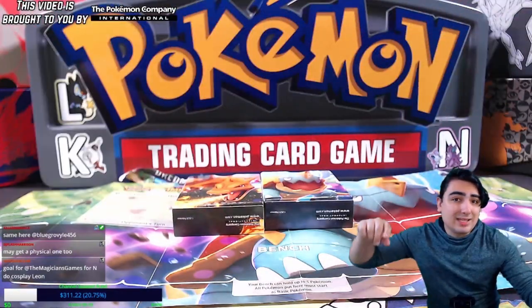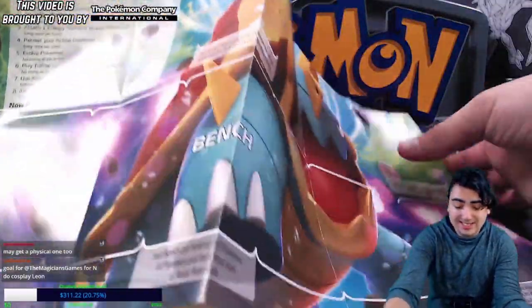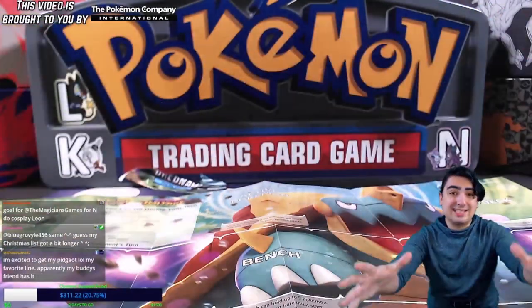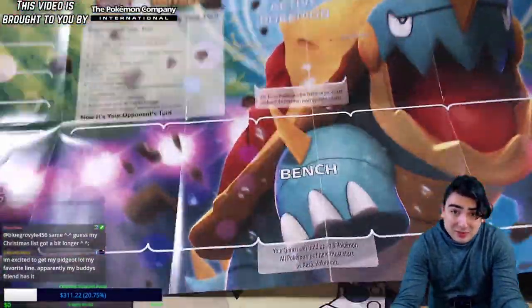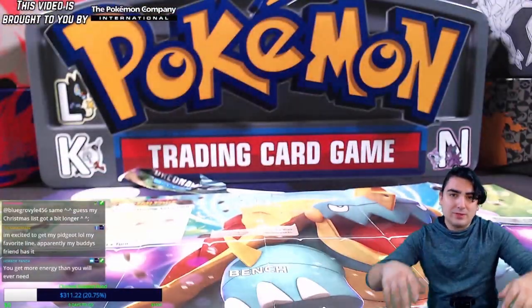Theme decks and elite trainer boxes are the best way to get started. In elite trainer boxes you get the sleeves, the dice, everything you need. Until you get your own playmat you can use this one — it's a lot more compact than ever. Back in the old days they had these really gigantic ones that you had to fold a million different ways, but this is a lot easier to carry around.